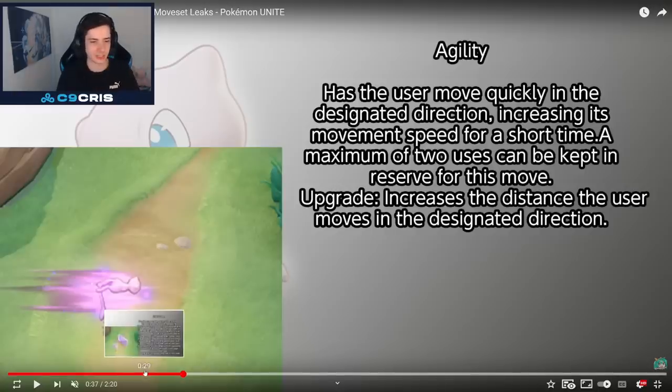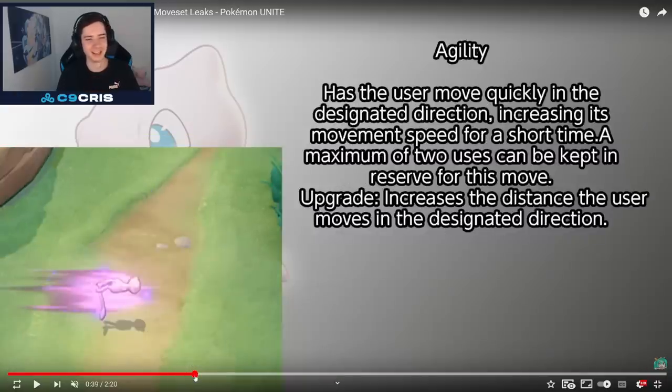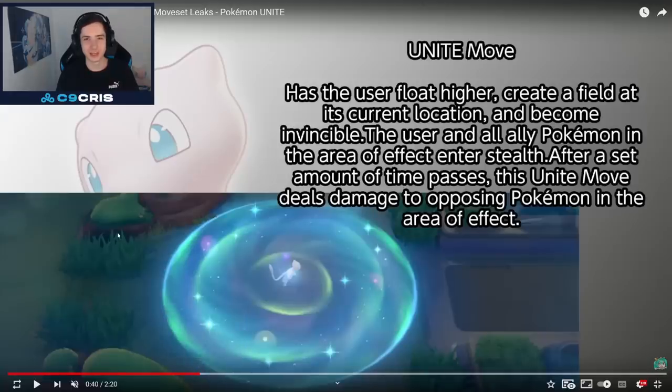Oh my god, there are so many possibilities already. I cannot wait to play Mew — I'm going to main Mew so much. Then the Unite move: has the user float higher, create a field at its current location, and become invincible. The user and all ally Pokémon in the area of effect enter stealth. After a period of time passes, the Unite move deals damage to opposing Pokémon in the area of effect. Becomes invincible and allies become stealth — wow, that sounds pretty insane. I'm very excited for Mew.